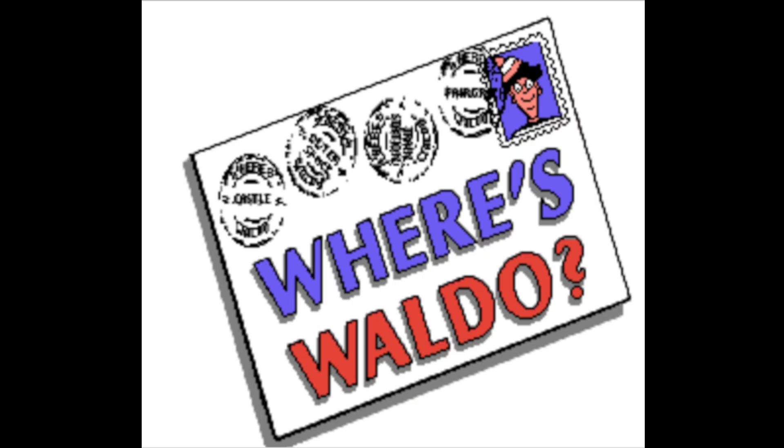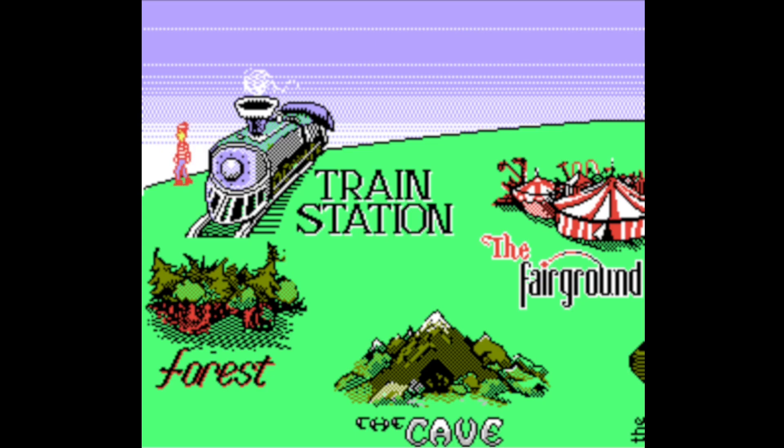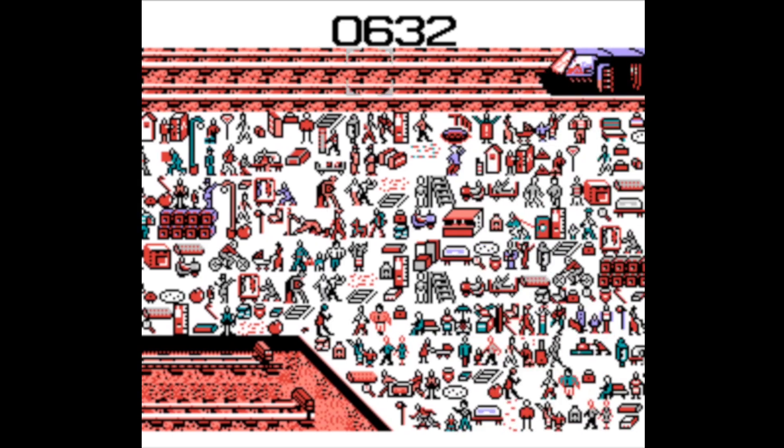Starting up the game, you pick between easy, medium, or hard. I chose medium because... I don't know, why not? After that selection, you get a cutscene of Waldo walking towards the first stage, and then... What the fuck is this? I guess this is how you put Waldo on the NES — make it look like complete shit and have no discernible things in the picture.